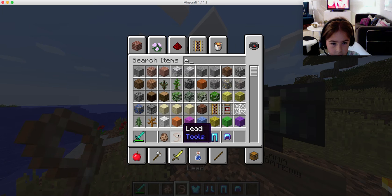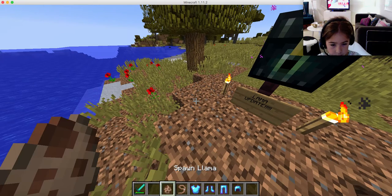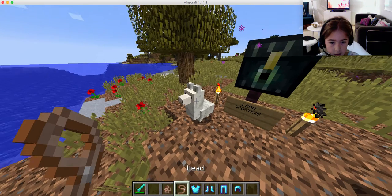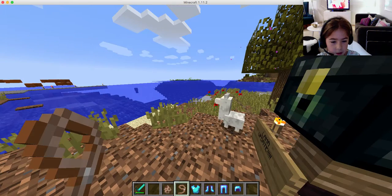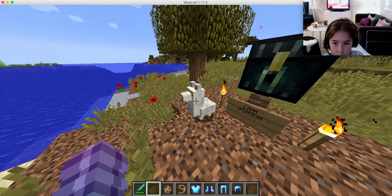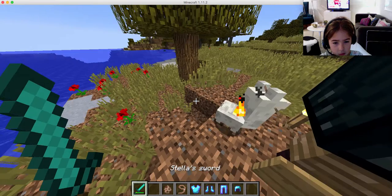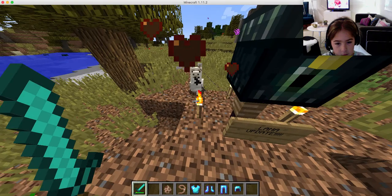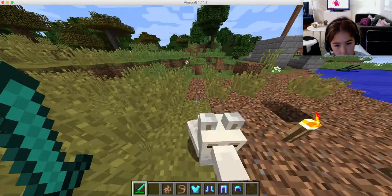When I spawn a llama, this is what they look like. Oh, they're all baby ones! Let's tie them. They are so cute. You can't ride the little ones though, so you have to deal with that.